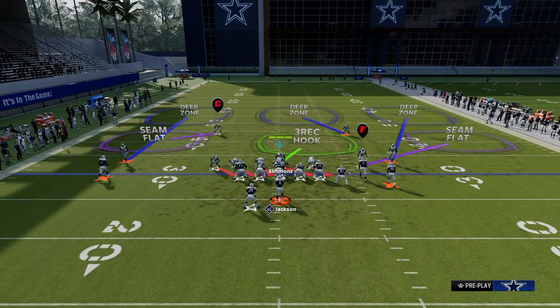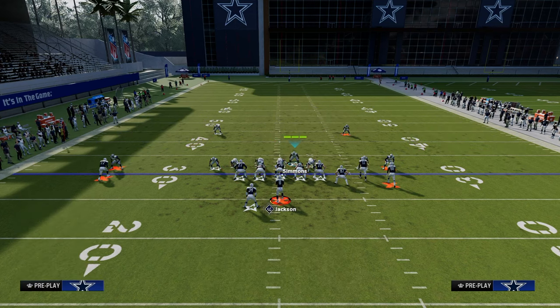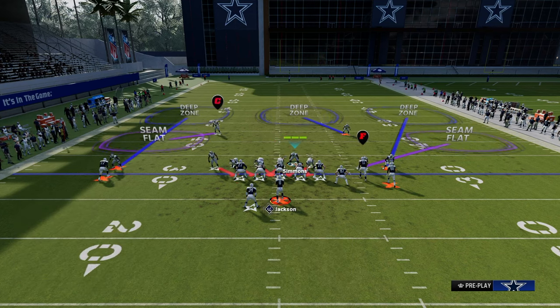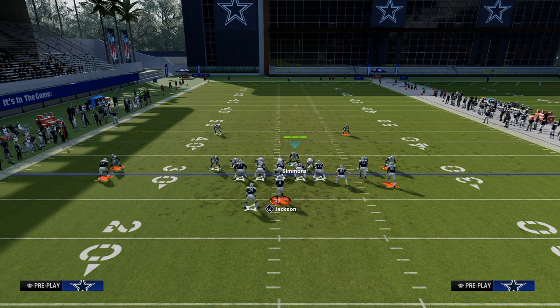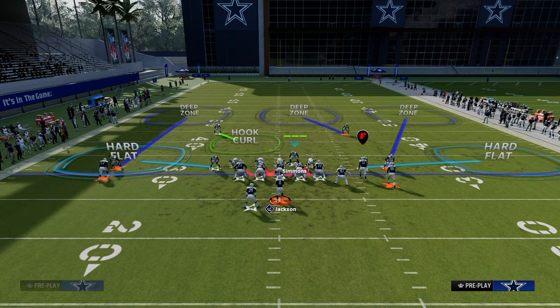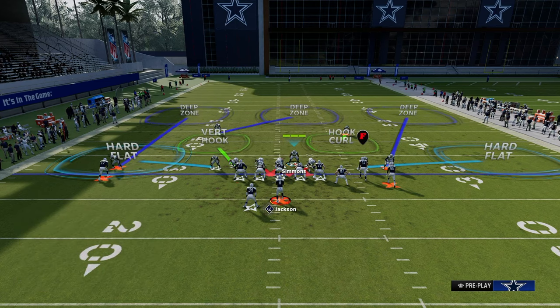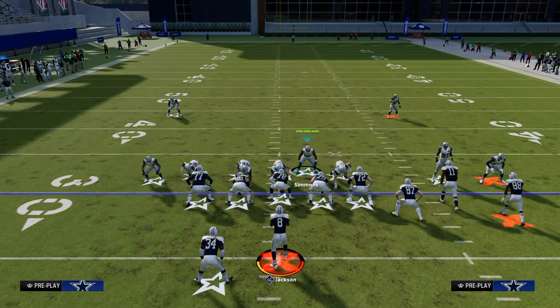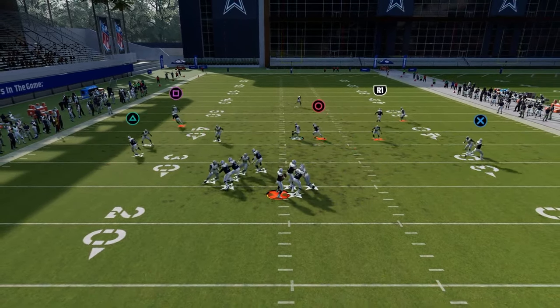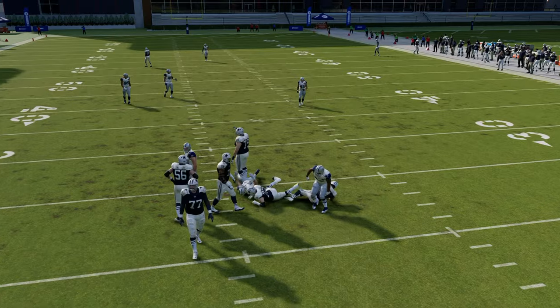Another coverage option behind this blitz: crash your defensive line down, blitz your user, and put the left-side safety on a hook curl shading underneath for more flat protection. Get that flat protection by taking the slot corner and throwing him into a hard flat. You can also drop a vert hook and roll the coverage around. This is super effective — they'll think you're blitzing but you've got a solid coverage defense behind it.